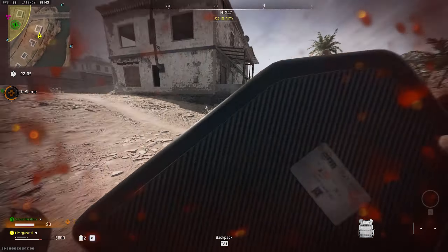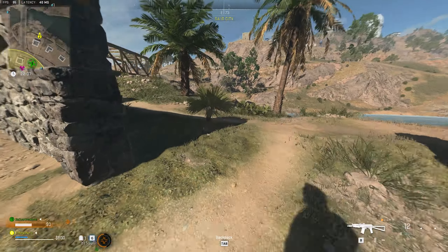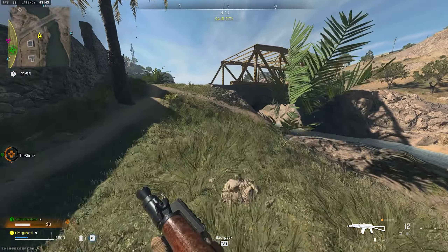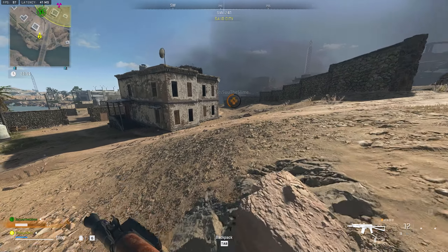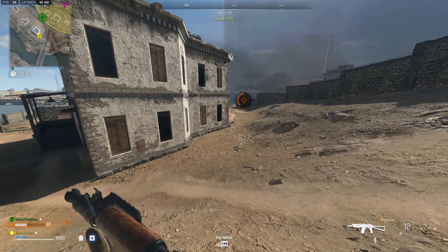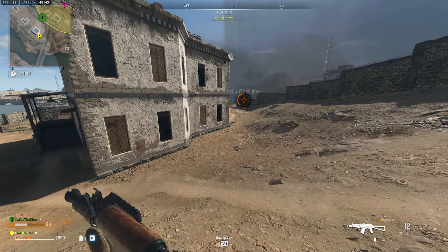Now, keep in mind, sometimes when you get to the zone, he's not going to be there. How you can tell if he is or isn't going to be there is there's going to be a little icon of a gas mask that pops up once you enter the zone. That will give you a clear indication that he is there, and then you can go kill him.